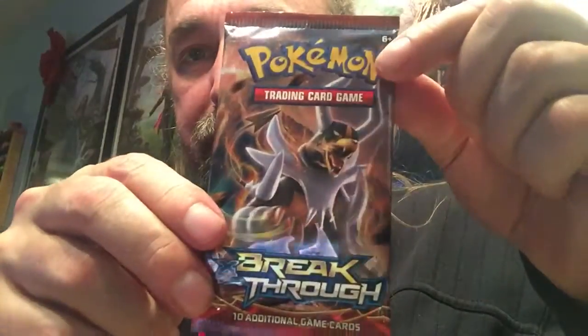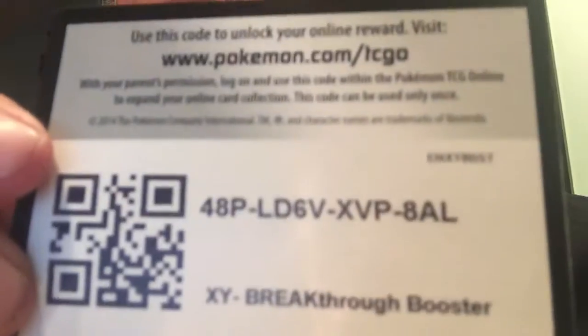There's the code for it, and there's a Chespin on a pin. Here's what the back of these ones look like. All right, there you go — there's your Breakthrough code.